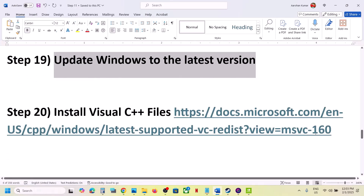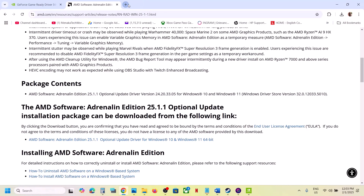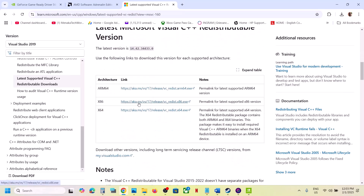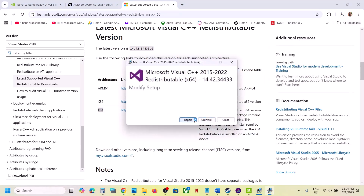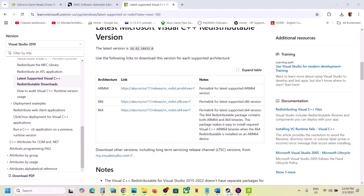The next step is to install Visual C++ redistributables. Copy the link from the video description and open it in a browser — it will take you to the Microsoft website. Download both the x86 and x64 versions of Visual Studio 2015, 2017, 2019, and 2022 redistributables. Run each exe file — if you see a Repair option click Repair, otherwise click Install. Once both are installed, a restart is required. Restart your computer and then launch the game.